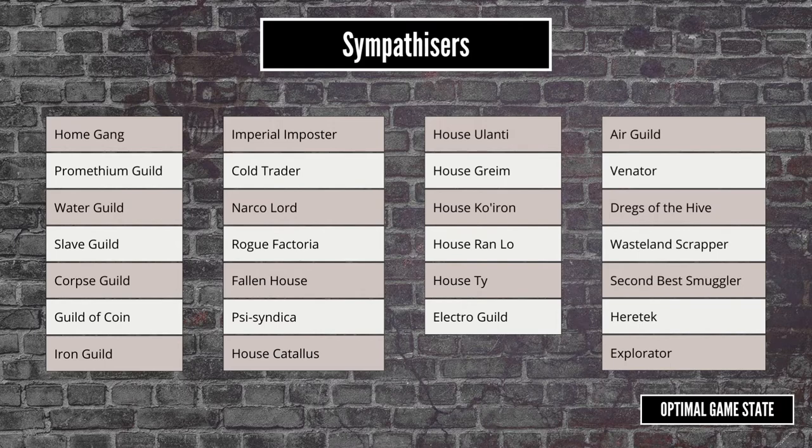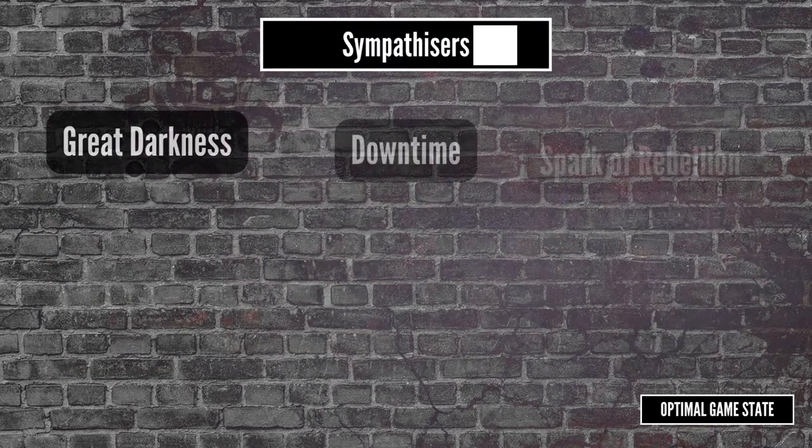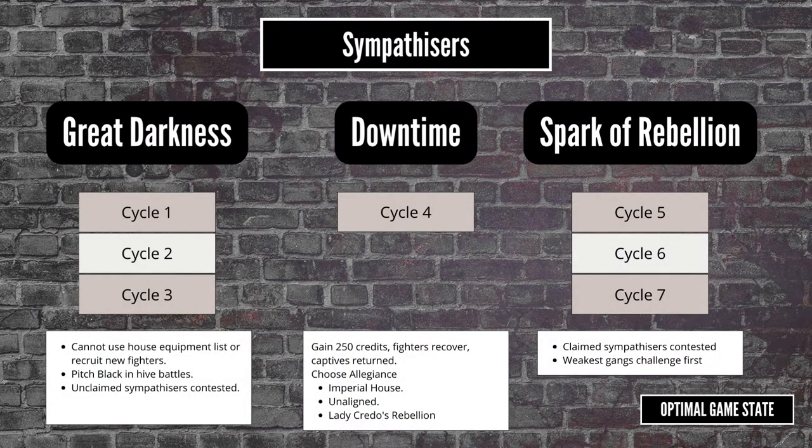It's really not that much different from territories. You start with your own gang sympathisers, which you can never lose, and a randomly assigned one. These all have two boons — one that's always active, and a second that's only active during the Spark of Rebellion phase, which is the final phase. This is a nice addition that should reduce the impact in the early phase and supercharge the last phase of the campaign. Like the Dominion campaign, it's structured into three phases: a setup phase called Great Darkness which lasts for three cycles, a downtime phase with a single cycle, and the Spark of Rebellion phase at the end which is at least three cycles.